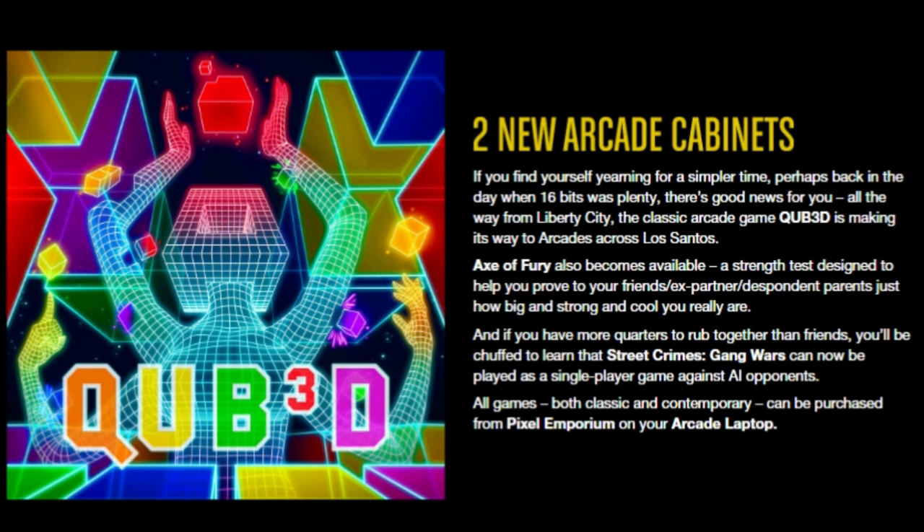Axe of Fury also becomes available — a strength test designed to help you prove to your friends, ex-partner, or whoever, how big and strong and cool you really are. New collectibles in the game as well, which is always good for the hunters out there.